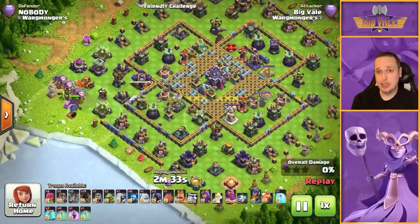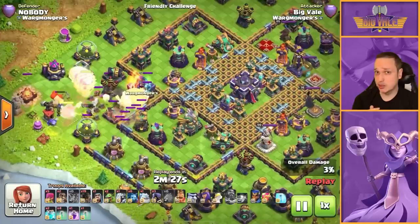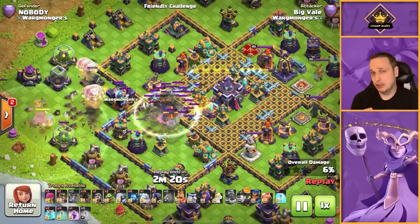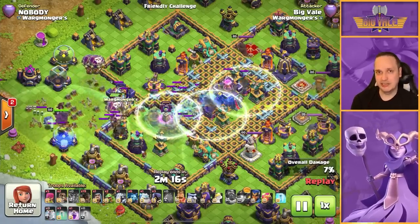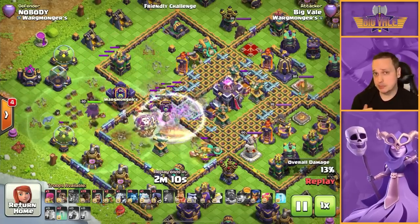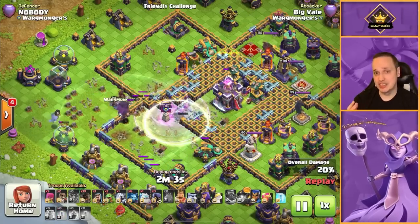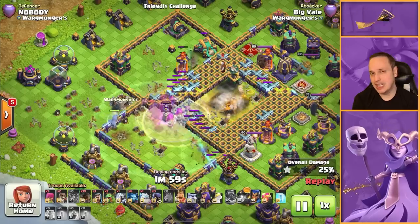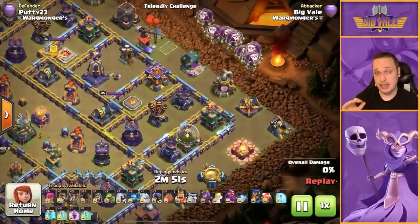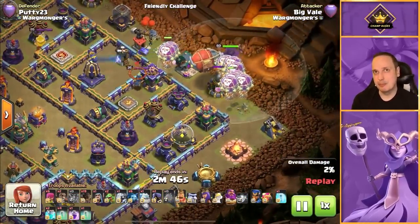That Blimp needs to get pretty significant value — we're talking Town Hall, Eagle, and a ton of stuff in the core. Anything on top of that is a massive bonus. When getting the Blimp out on an attack like this, there are two elements that may throw people off. One is Blimp placement and landing position — you want to place it somewhere with no significant risk, while still getting the value you need and any additional bonus value. The other is how you navigate around Poison Towers.